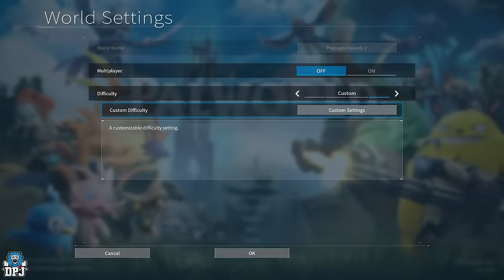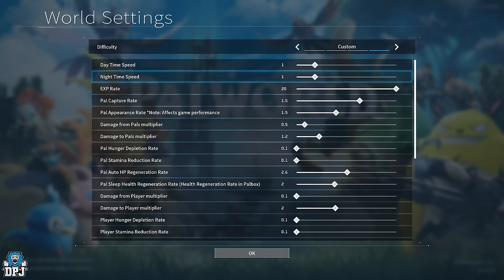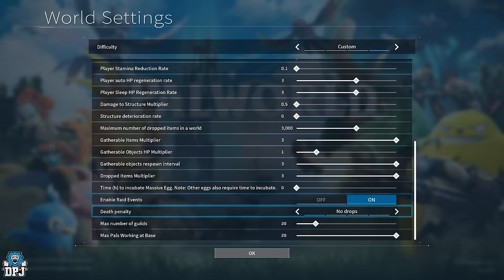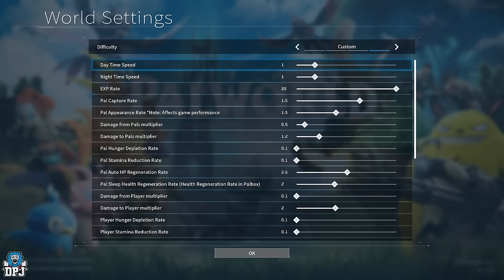Whether you're creating your own world or your own server, it's probably best to play around with the custom settings to make things a little easier or harder. I personally started this character more or less on release after a week's early access. I wanted to rank up fast and make things easier for myself, but not too overpowered — I don't want to ruin the game. I'll explain each and every setting for you.